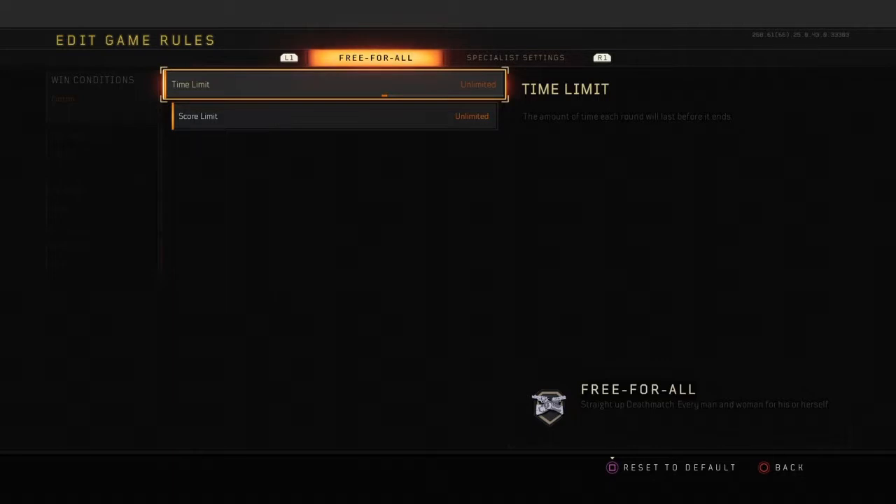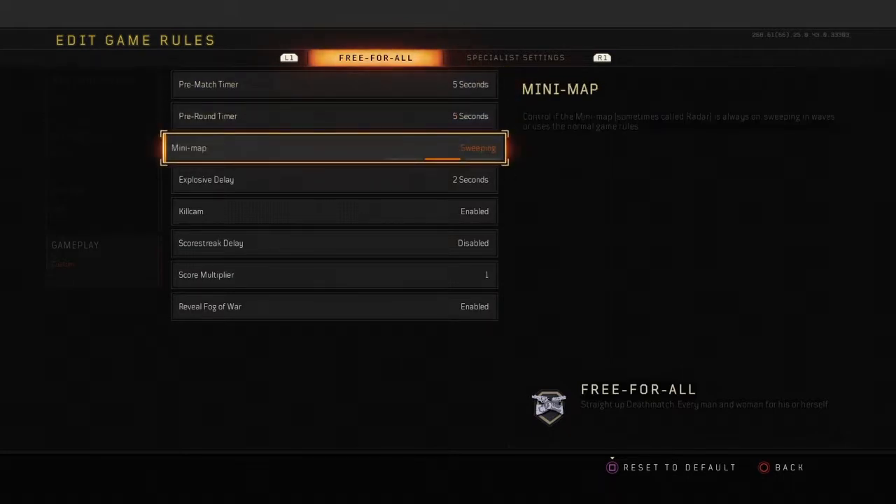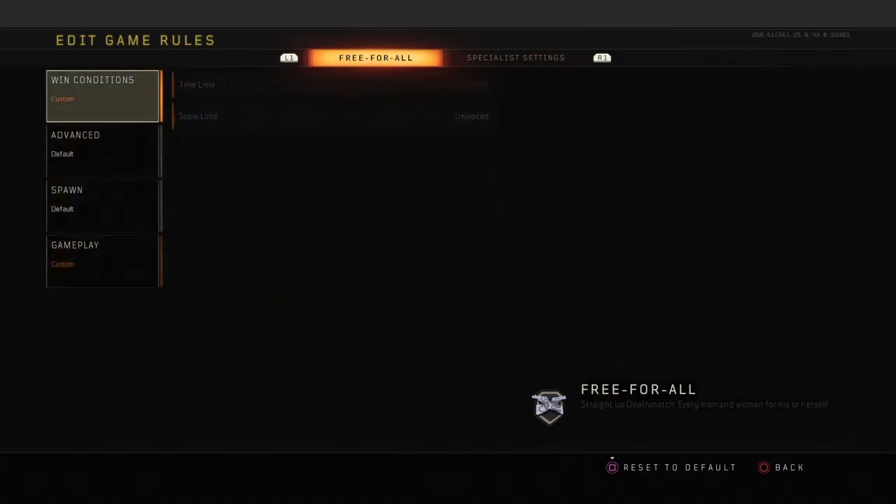Put the time limit and the score limit on unlimited because you want as much practice as you want. It'll feel like it's not doing anything, but it's improving you slightly and you won't realize it until you hop back into multiplayer and see how your aim is. Set the mini map to sweeping - you don't want it on constant because you'll always know where everybody is, and sweeping will also help your reaction time.